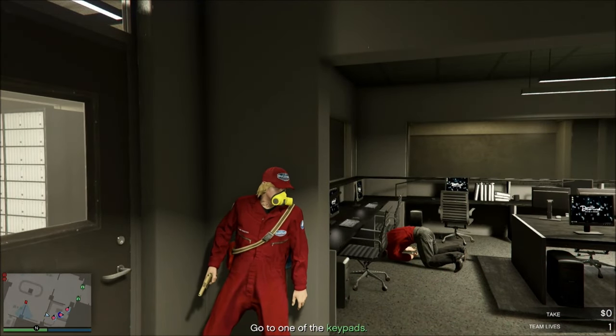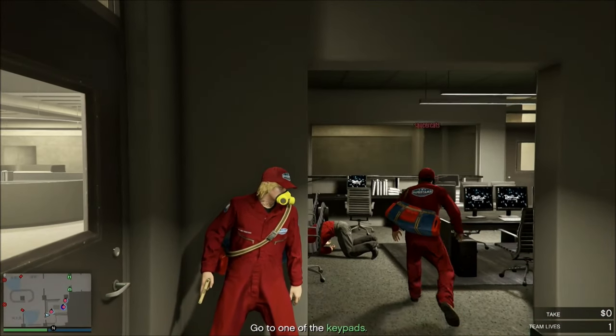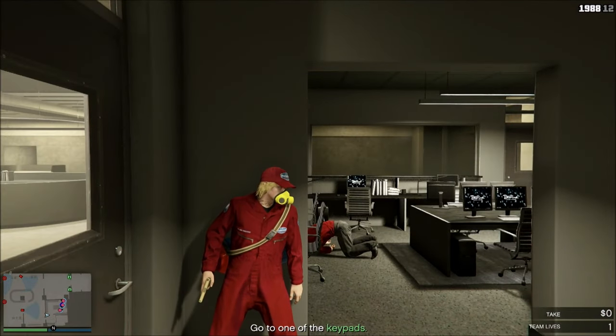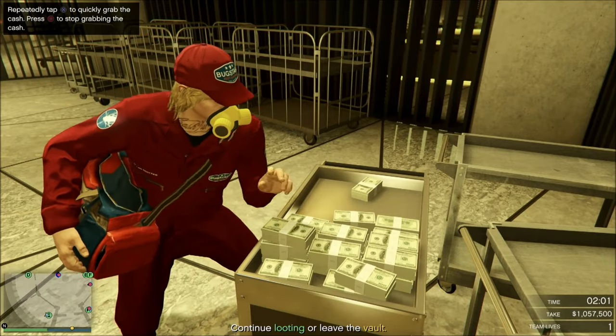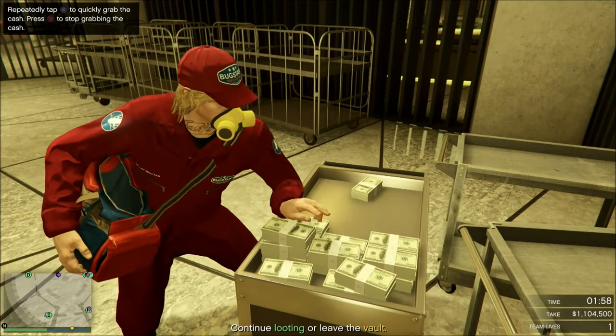Now all we have to do is go up to the keypads. Both of us hit it at once, we got in, and we're heading towards the vault. Once you're in here, you'll run through and there will be the money.